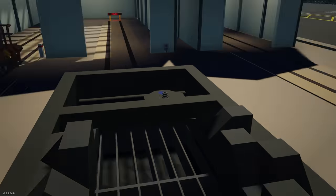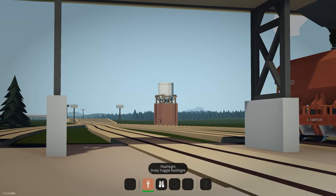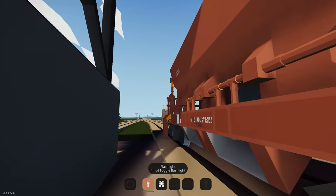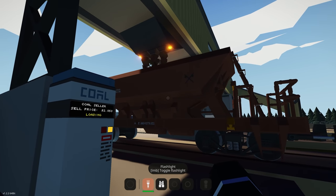We can load extra water at the back, and the cool thing about the enhanced resource trading is there's an area here to grab more water or fluid if we need to. The locomotive is still loading up with coal — it's almost there.